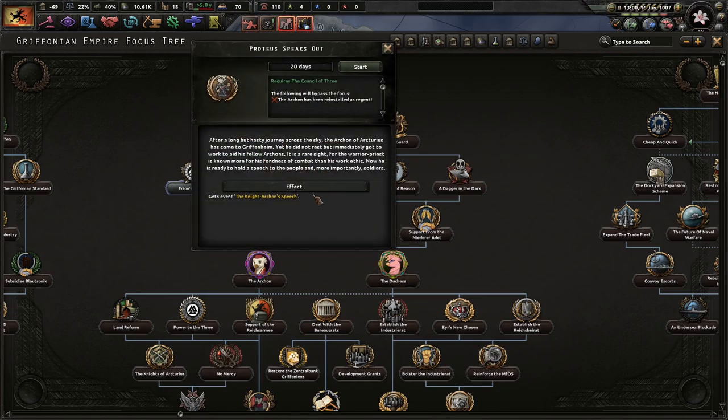Let us next do Proteus speaks out. After a long but hasty journey across the sky, the Archon of Arcturus has come to Gryphonheim. Yet he did not rest, but immediately got to work aiding his fellow Archons. It's a rare sight, for the warrior priest is known more for his fondness of combat than his work ethic. Now he is ready to hold a speech to the people, and more importantly, to the soldiers.